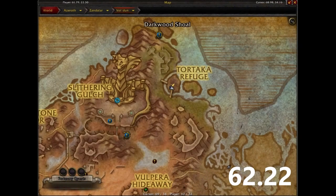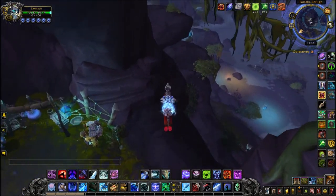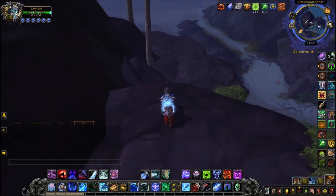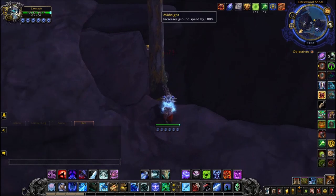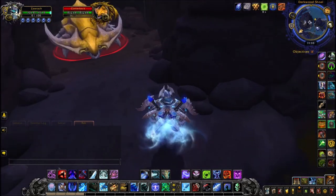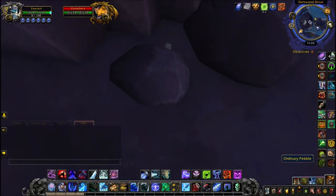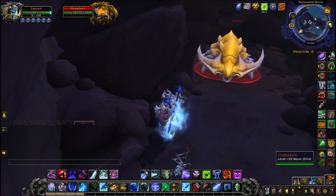Next we're going to Vol'dun, to the Tortaka Refuge. Jump down here carefully — it's impossible to get back up, so make sure you land on the right ledge. Jump down to the next one; you'll know it's right because there's a tree sticking out on the left. Go around to that tree — there's an opening behind it. Continue down, and there will be a mob down there. Do not aggro it, do not fight it — it will one-hit you. The pebble is just to your left under a rock, so you'll be safe as long as you avoid that mob.